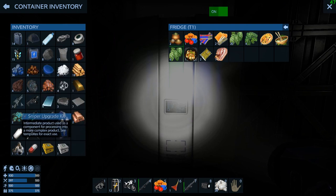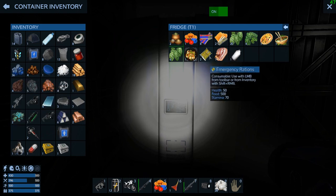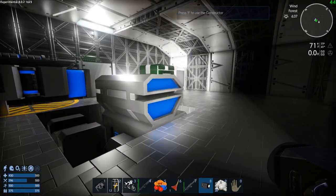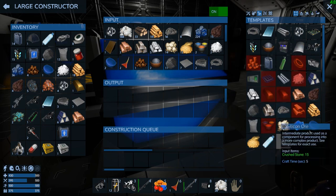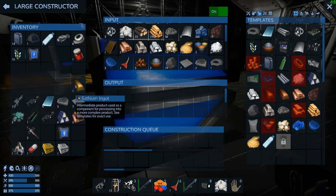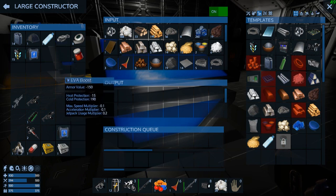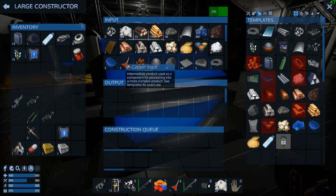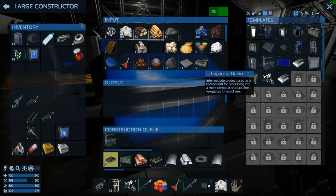We got the sniper upgrade kit too, so I'll be excited to try that. I got some milk with 9 left on the perish time. The other thing we did before we left - I forgot I canceled it to make something else - so let's get it going right now. Let's drop all this stuff in here quick: cobalt, copper, glass plates, hardened steel. Before we left, my plan was to start the food processor because that's another item we're going to need.